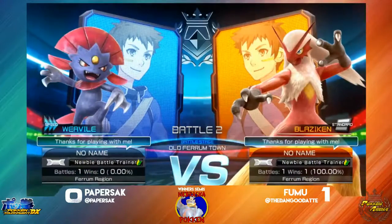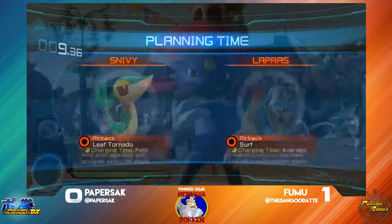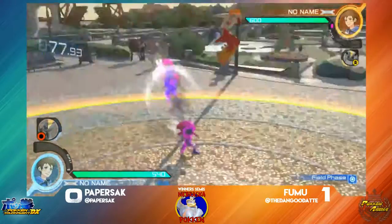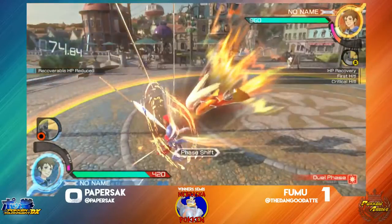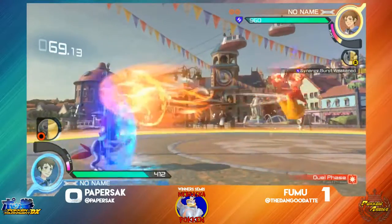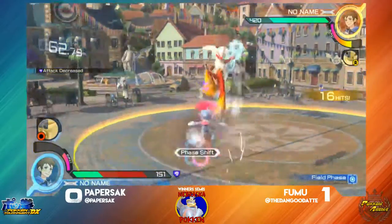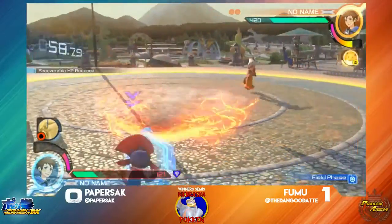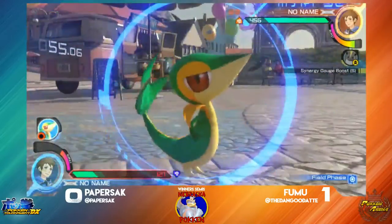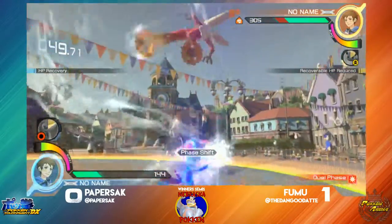Going straight into game two, no changes. Let's see if any adjustments are made on either side. Seems to be pretty close. Look at the agility through the slide there. Grab is not going to work out — good punish on it. Fumu is going to do a full punish with lots of damage. Nice whiff punish on the Tatsu — Fumu tried to angle it away, tried to get away from Snivy, but it didn't really work out.